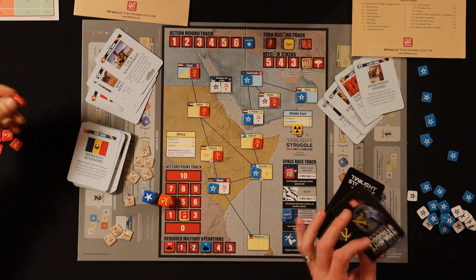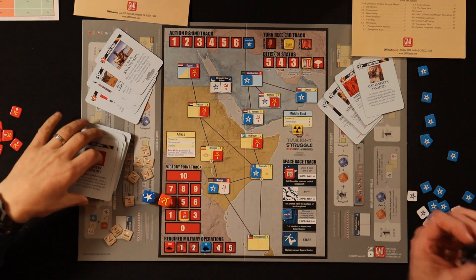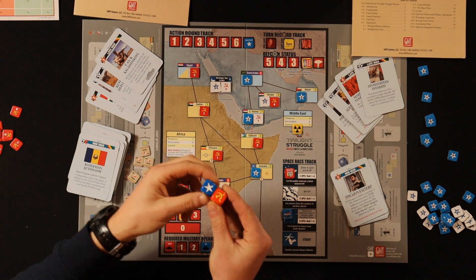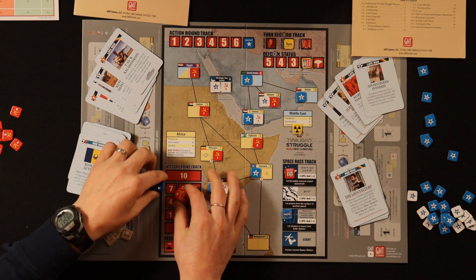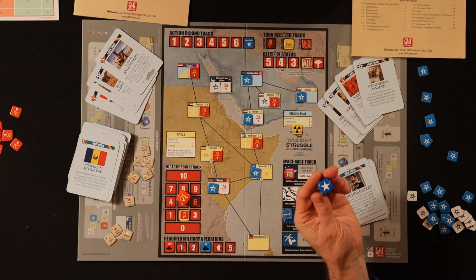One thing I want to mention is the components. If you've got the original Twilight Struggle game you won't notice a difference — these components are like identical. The chips are exactly the same, Russian and American. The card backs, everything. I do like the dice — they feature the hammer and sickle, and when you roll a six your symbol comes up. It's very satisfying. Although the very first time I played, I rolled the die, got the star, and thought I got a one — then realized it's a six!